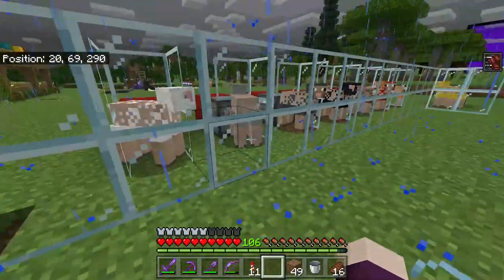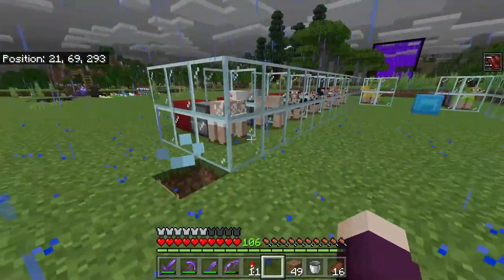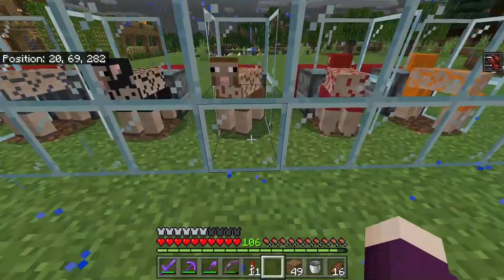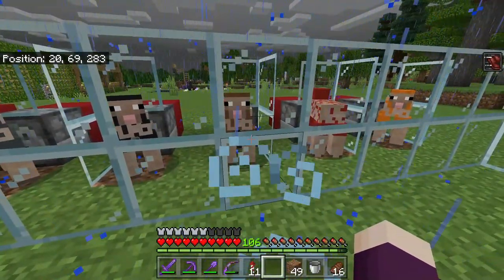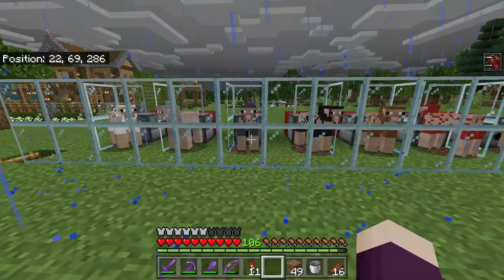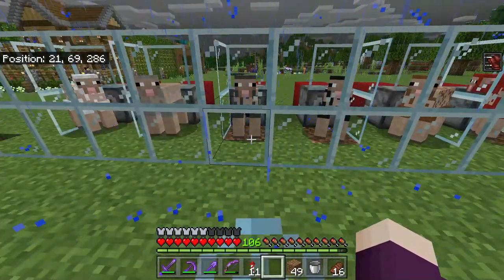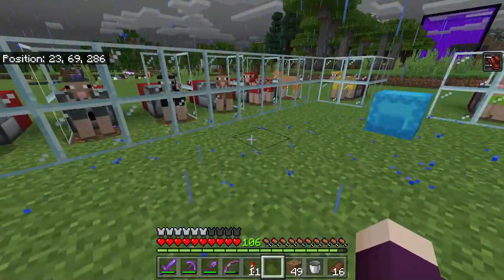However, I was really disappointed that I had to use glass for all this, because my original intent was to just surround the sheep with fences — I think it looks a lot better. I wanted to use fences, but it turns out when the sheep got sheared, the wool would almost never land on the block that the sheep were standing on, meaning it wasn't getting picked up by the hopper minecarts underneath them and was just staying on the ground.